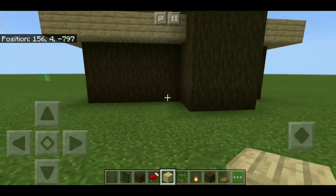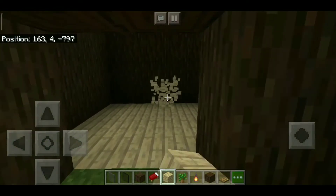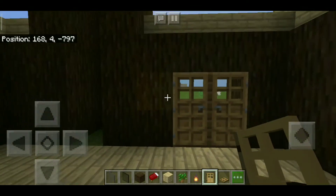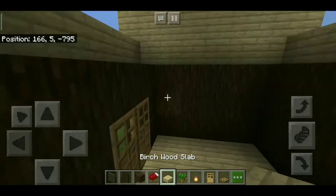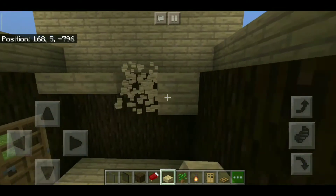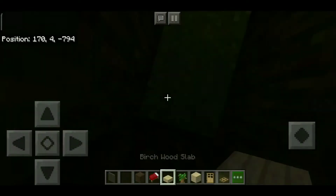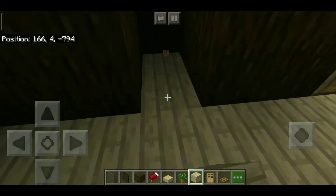Next, go ahead and place your door right over here. Move these four blocks and change this into your floor blocks. Then grab your doors and place them just like this — there you go. Next, over here at the top, grab your slabs and place them just like this. Make sure they are top slabs so that you can place blocks on top of them. Then go downstairs and change this into your floor blocks just like that. There we go.